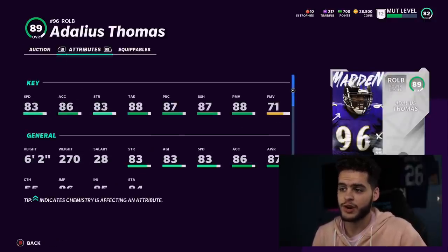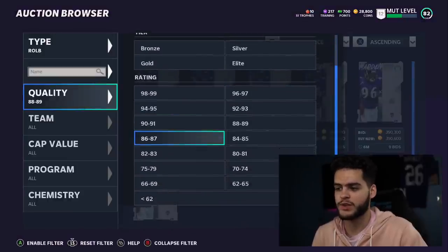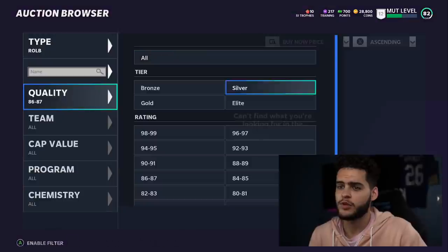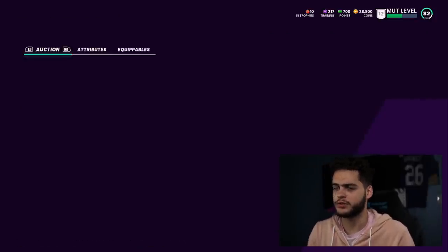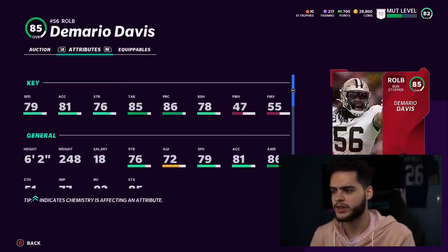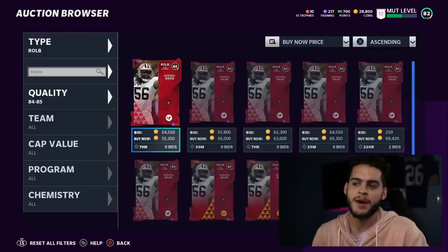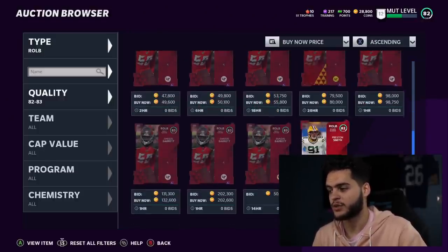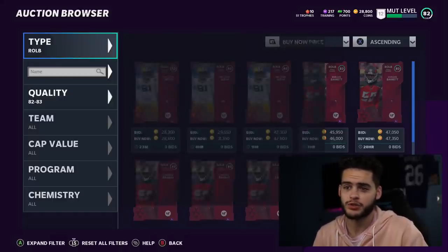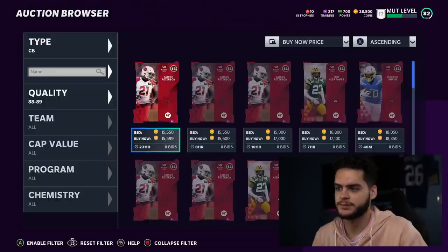For right outside linebacker, Devin Thomas from the Ravens is super solid — like a faster, better version of Mack. But he costs a pretty penny. For a budget pass rusher option I'd go Shaq Barrett. Demario Davis can't pass rush so he's not ideal for that role. I'm currently rocking with Chubb because I couldn't find a guy that fit a nice price range. Devin Thomas is too expensive to justify right now for most people.